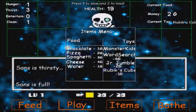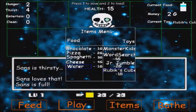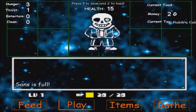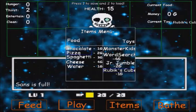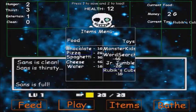Sans, play! Sans is thirsty. His main problem is thirst — it keeps coming up. Okay, eat. He's mainly thirsty. Hungry's minus one — oops! I overfed him.